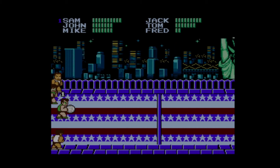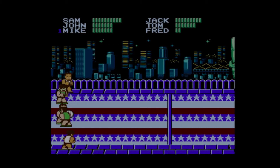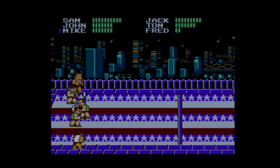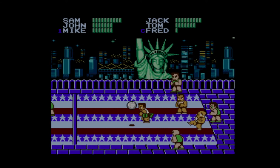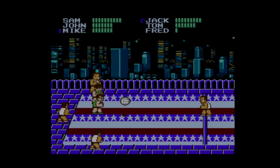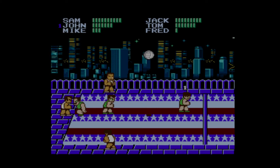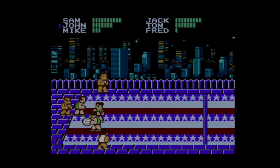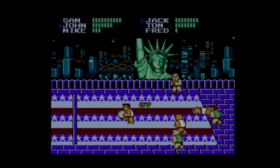Some basic controls: you move around with the D-pad, A is your pass button — you can pass to a teammate. B then A is how you throw. If you double-tap a direction, you run. There are some special moves in the game you want to try to conquer as quickly as possible. I just took some damage — I have to watch that. There are also power moves and jump throws you can pull off.